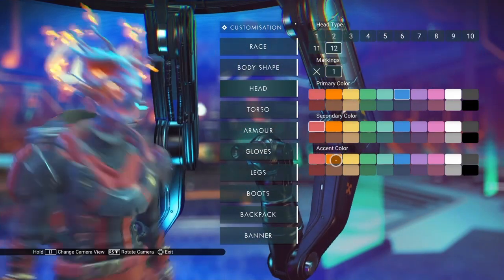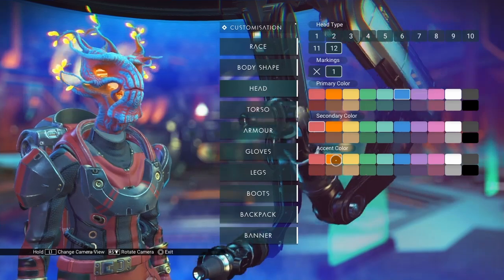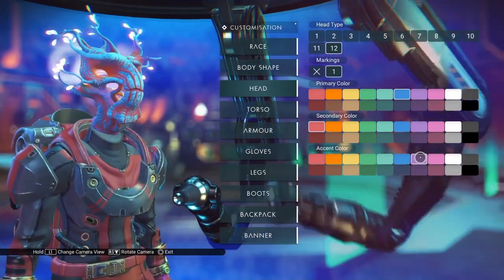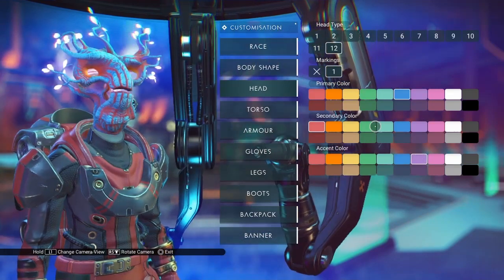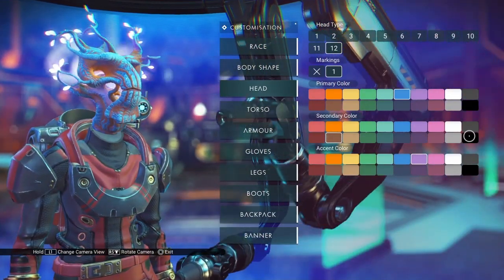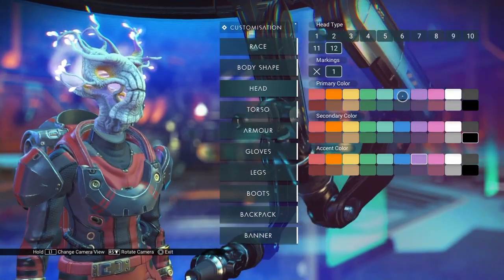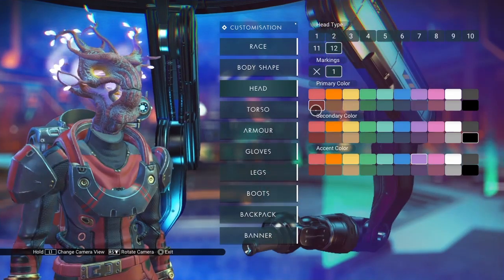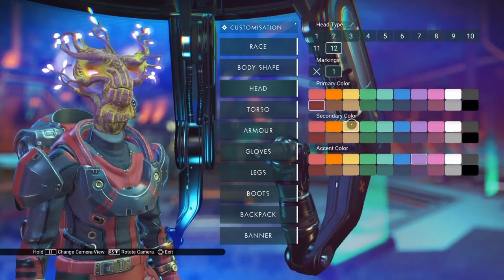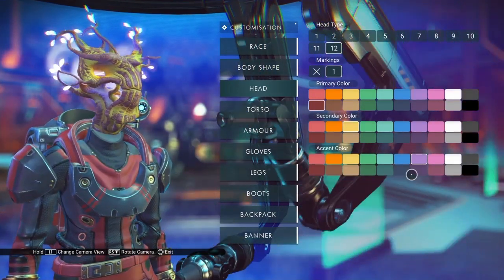The accent color changes the color of the light and the leaves, while the secondary color changes the color of the veins. Do we actually get a black? It's kind of a gray. That's a fair contrast — it's awful, but it's a fair contrast.